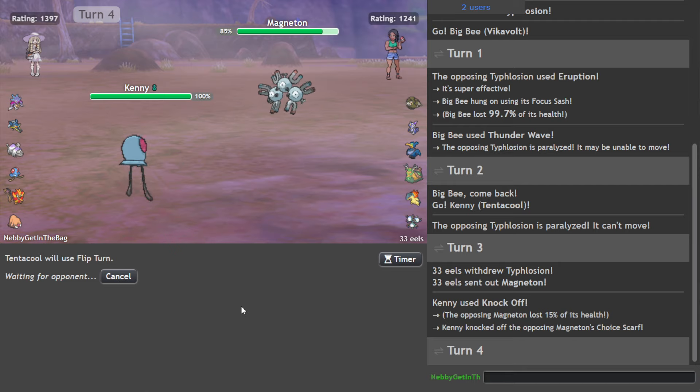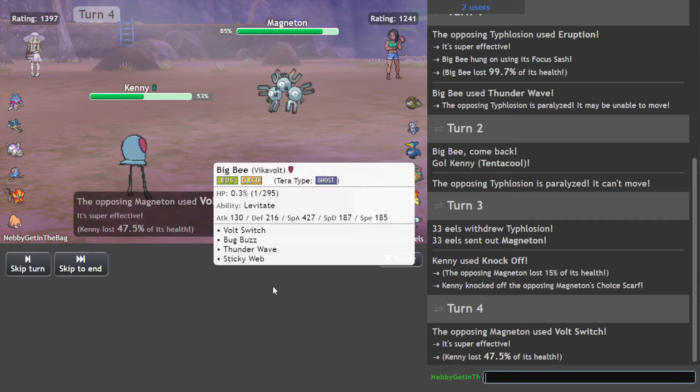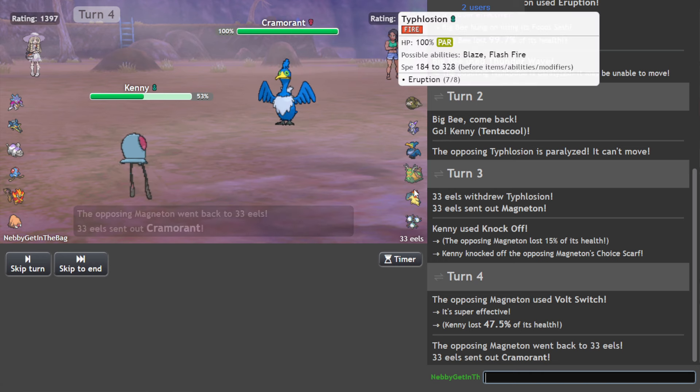I'll just Flip Turn, whatever. Hopefully he goes for the Flash Cannon. If not, Big Kenny's going to have to take the hit. Come on Kenny, let's go. Well we ate that, so it's fine. The main thing is we crippled the Magneton and we crippled the Typhlosion.